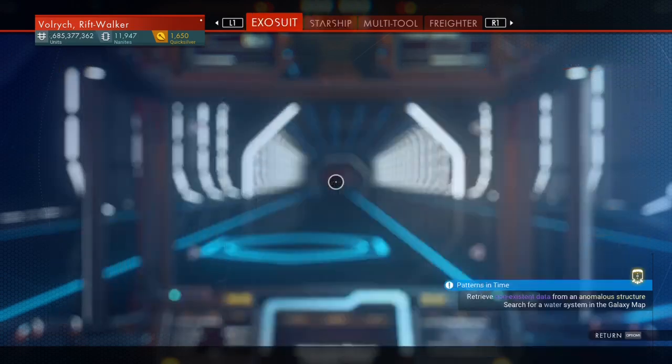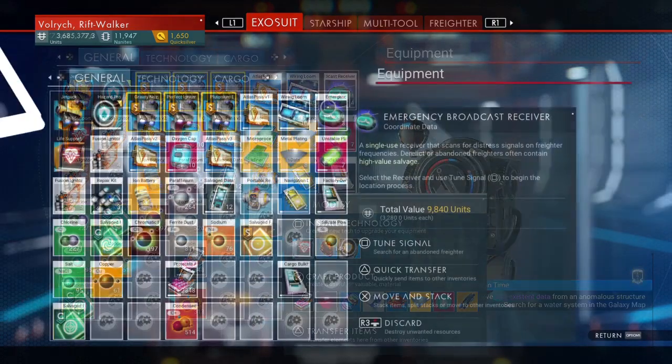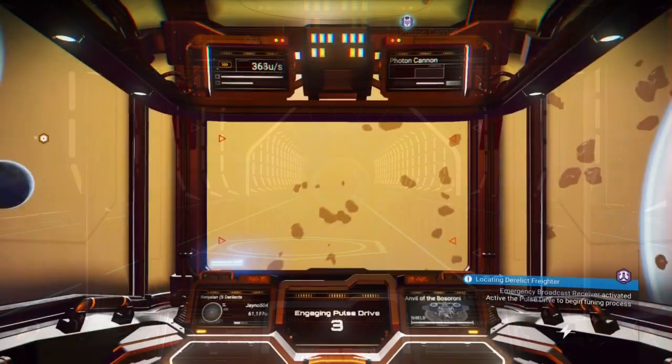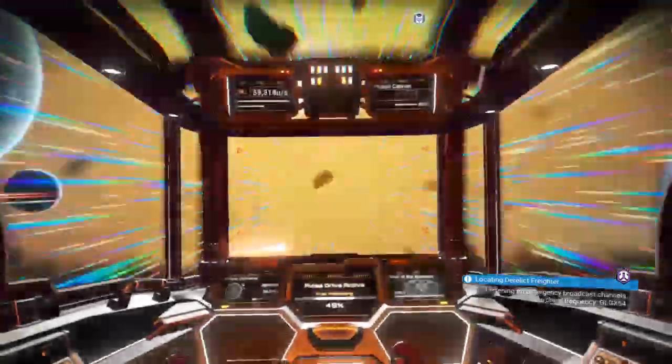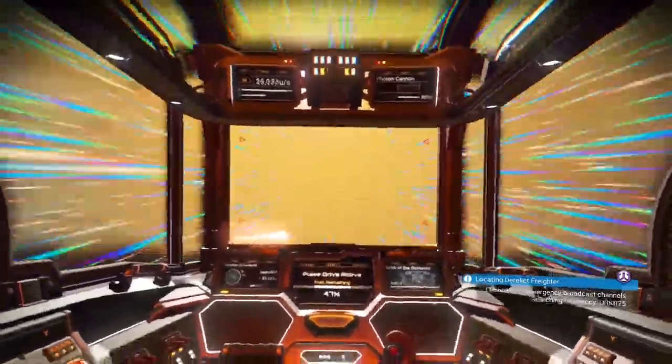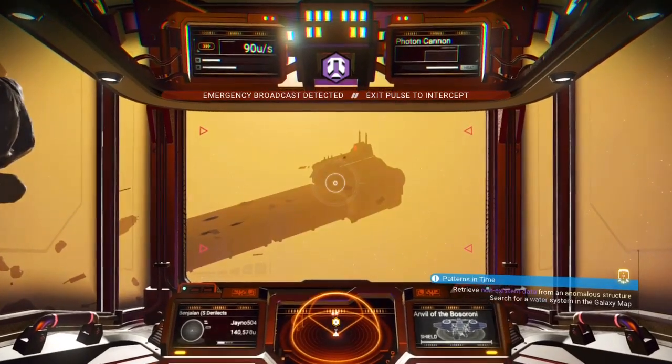Once you have your emergency broadcast receiver, you're going to need to activate it by selecting the tune signal option. Now you can head into space and activate your pulse drive — this will make the emergency broadcast receiver begin searching for the derelict freighter. Once it detects the signal, you can deactivate your pulse drive and land on the freighter.